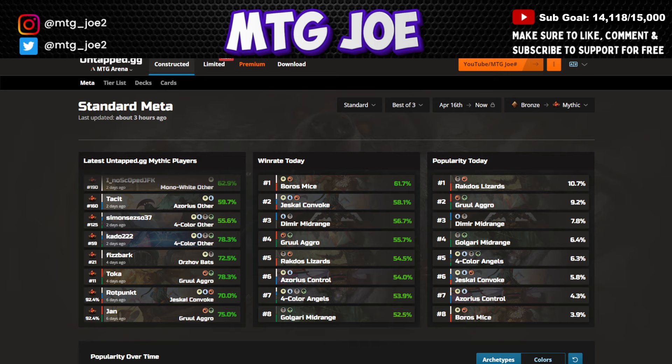These decks typically have smaller sample sizes so there's some variability — they could have worked for one person or in a tournament, but maybe not across a 100-game sample. Still, it gives you some ideas of other things you can do in the format. We'll look at Untapped data including some folks who reached early Mythic with various decks, and then some recent MTGO leagues as well as what I believe was a Japanese game day tournament.